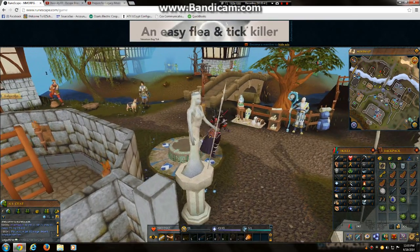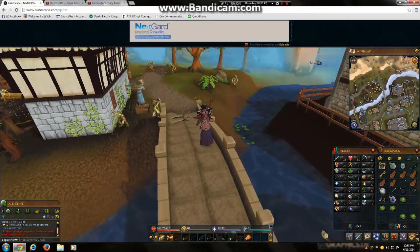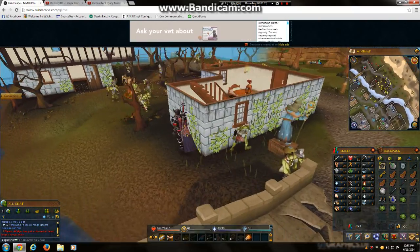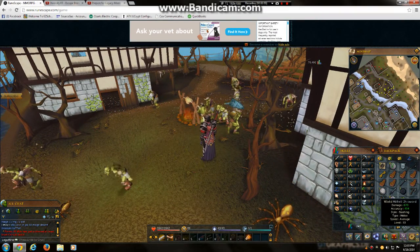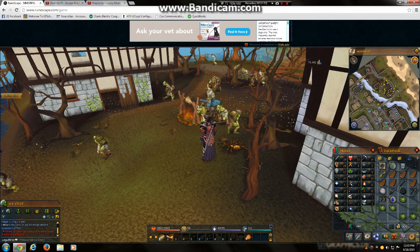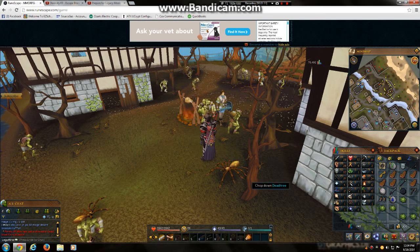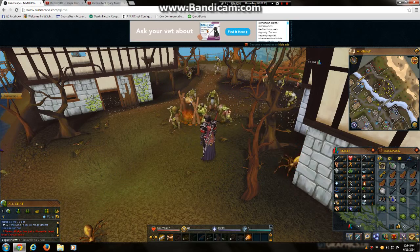Now you have to go over here to the goblin place, where there's like a ton of goblins. I do recommend using the black knight sword if you can get one, or a mithril two-hand sword, which I'm going to be using once I get up to level 30. Or you can use an iron battle axe, but it takes two hits, or this club thing which is a crushing type.